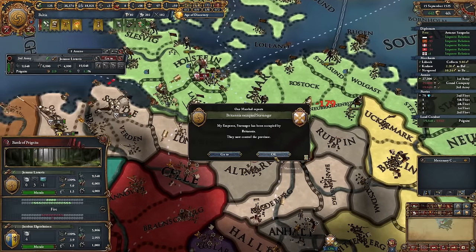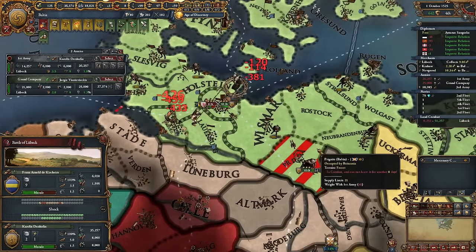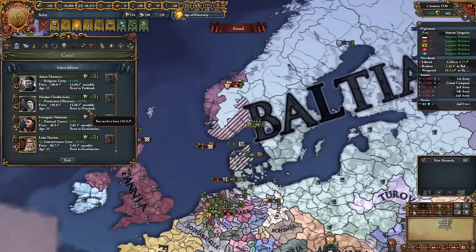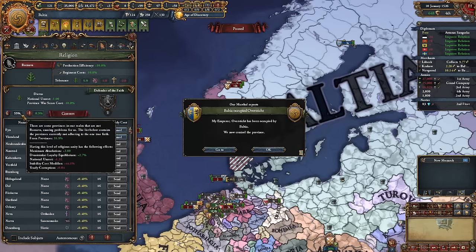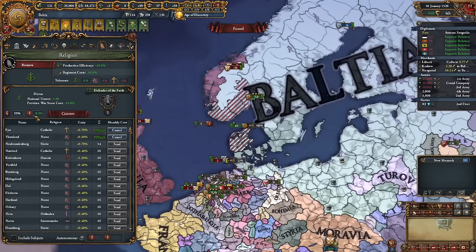20,000 peasants, where are you going? You're so fast — absolute peasants, just crushed them. Oh my god, our inquisitor died — I guess we can take the national unrest reduction. We're actually at 55 percent religious unity, so it took maybe 15 years to get up by 15 which is not too bad.